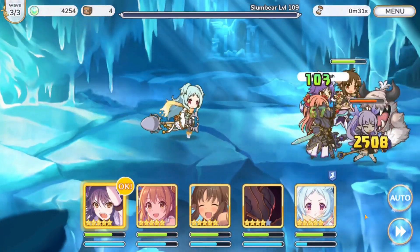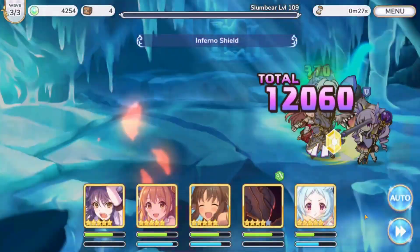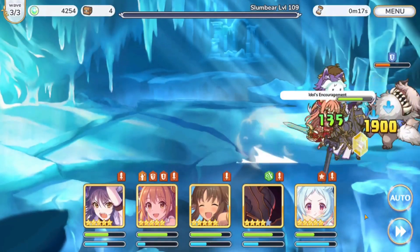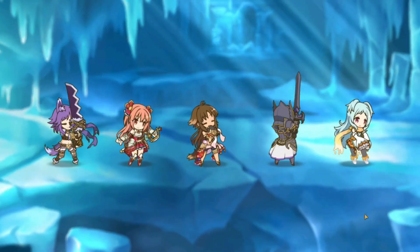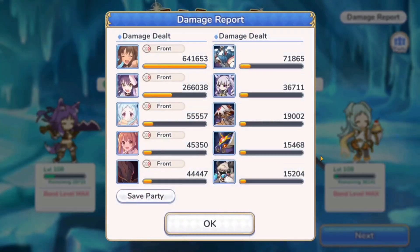And there we go — that is complete. Full auto; I did not touch or manual a single thing. Of course, I do have high stars: my Makoto is five stars, Kyuri's five stars, Nozomi is five stars, Miyako's five stars, and Jun is only at four stars. All my bond levels are maxed as well. So there you go — the Kyuri and Makoto comp absolutely dominates the brand new 16-3 stage.